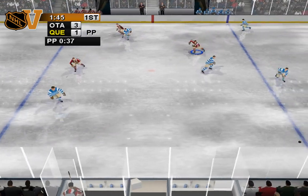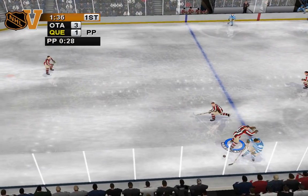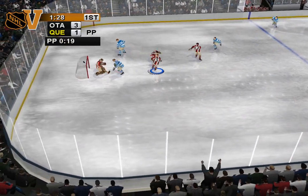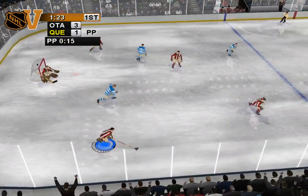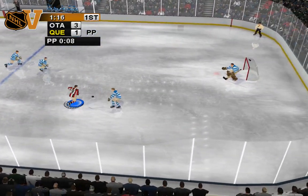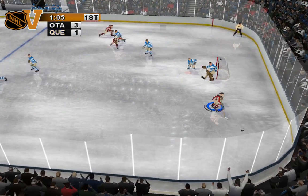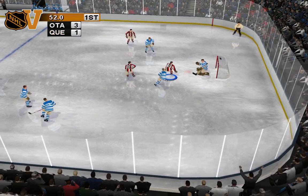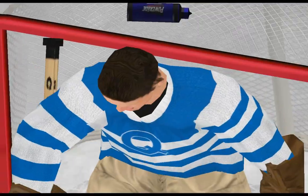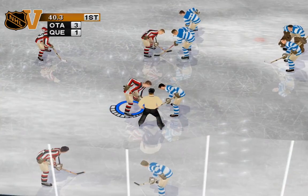The hit button can be used to knock an opponent off the puck or to stop him from receiving a pass. In over the line! That was a great hit! Backhand shot — Moran, great save! Moran makes the brilliant save — he wasn't letting that one in! To one-time a shot, pass the puck to another player and press the shoot button before that player touches the puck. He'll fire a shot as soon as he gets it!